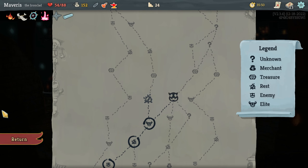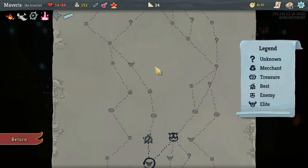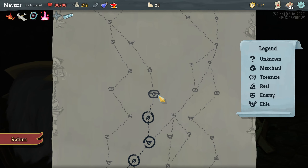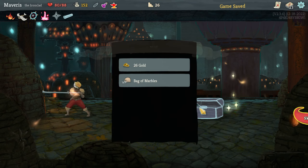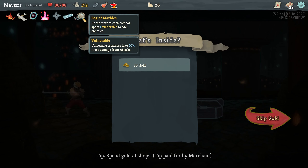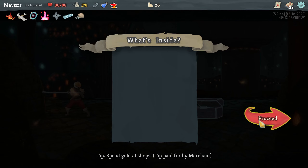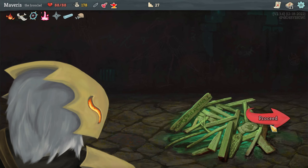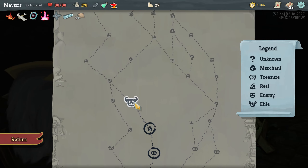Okay, be right back. We're back and continuing. Do I need to rest now? Rest, treasure, rest, elite — seems like an interesting path. I kind of like that. The extra rest is kind of overkill. Bag of marbles — at the start of each combat, apply vulnerable 1 to all enemies. That seems good. Rest again. Kind of wish I could smith there, but I don't regret taking the extra energy at the start of combat. It seems really good.